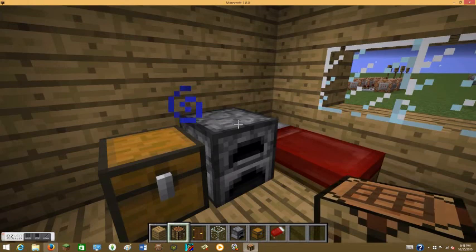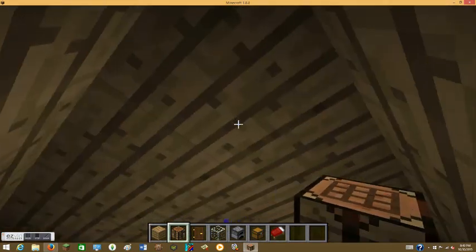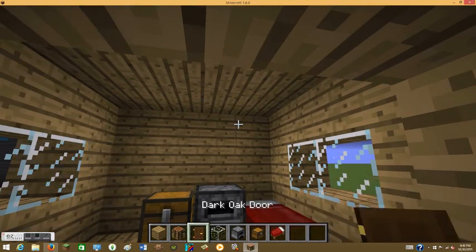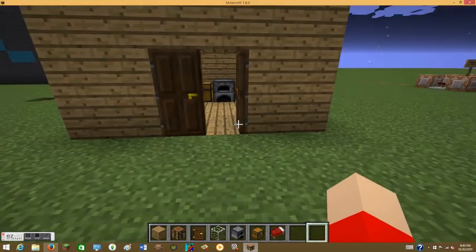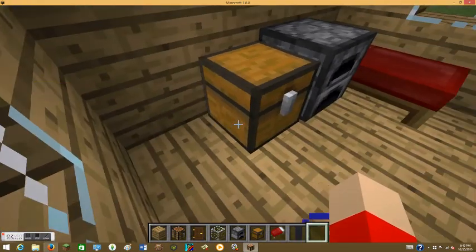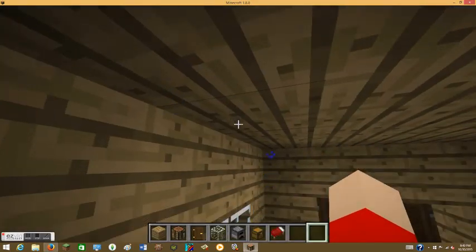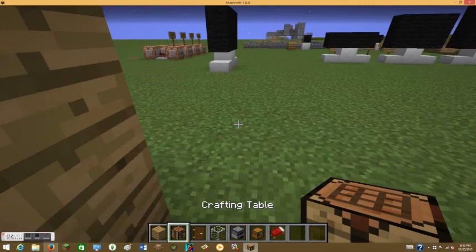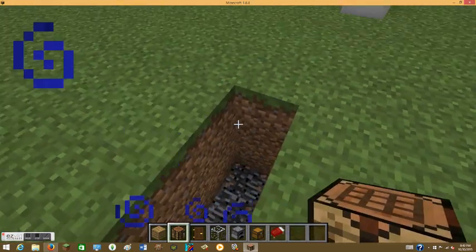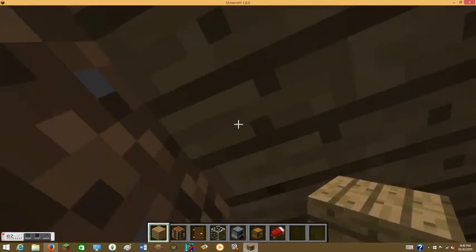Break your previous crafting table right now if you want to do this. It's pretty simple — all you have to do is break a block of your roof. Use a bed or place marker to remember where it is, so you don't lose track of the spot. I'll dig three blocks down like this.